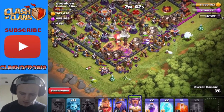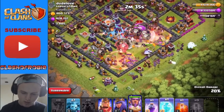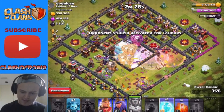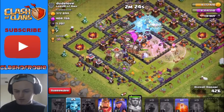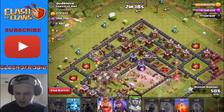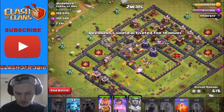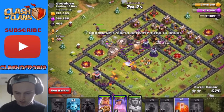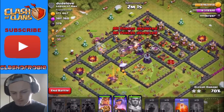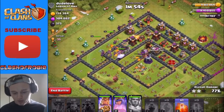I'll throw down an early haste to help. I want to freeze these sweepers — they're so annoying. Maybe pop the warden's ability and freeze that wizard tower. That was a terrible freeze. As long as we get all the dark elixir I'm happy. We should have saved the haste — we got two wizard towers demolishing our balloons right now. We still have a lot of loot on the table. Maybe we should have even saved our warden's ability. This was a dead base — I have no idea why I used all my spells like that. But we actually did get all the dark elixir, so I'm a happy man.